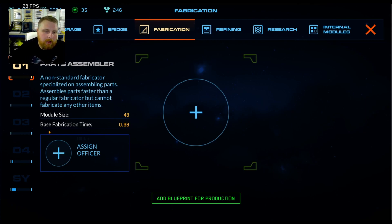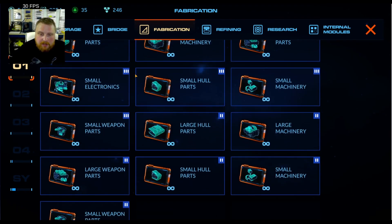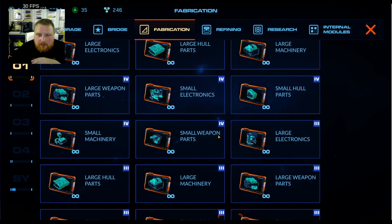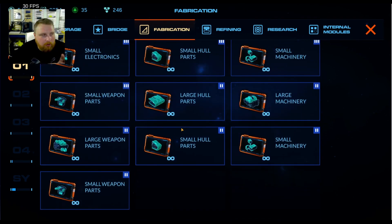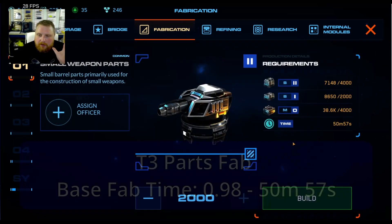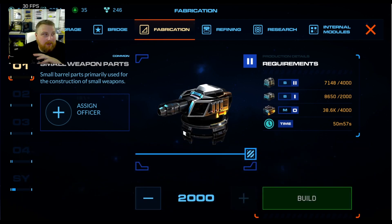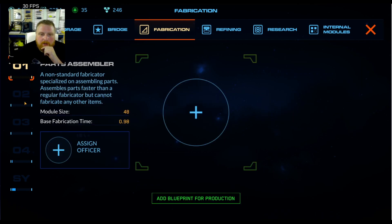Alright, so without any officers, without anybody on the bridge, we're just gonna go ahead and add... this is actually my favorite part about the parts assembler — it's just parts. I don't have to go through my billionaire blueprints and everything else. So I got small parts, bump it up to 1,000 — 50 minutes 57 seconds. So we got about 50 minutes on our parts assembly.